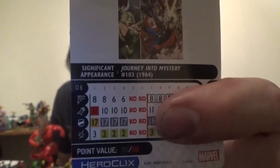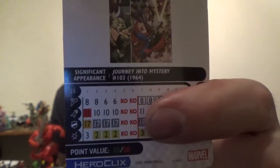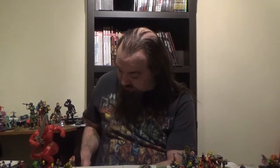His 50-point dial looks to be a bare-bones kind of thing. We've got one click of running shot, then two clicks of charge at the end, three clicks of invulnerability, followed by two clicks of toughness, and two clicks in the middle of the dial of empower. The 75-point version: two clicks of running shot, three clicks of charge, then mid to late on attack we have a special power — Lightning Strike — quake, giant reach six, but may only target a single opposing character. Two clicks of invulnerability, three clicks of toughness, and two clicks of empower to open.